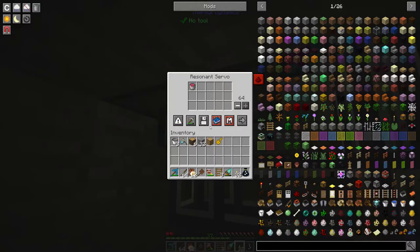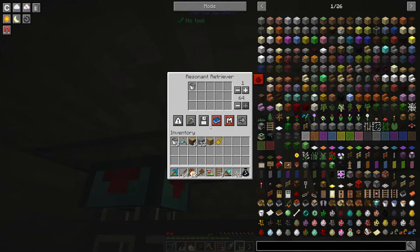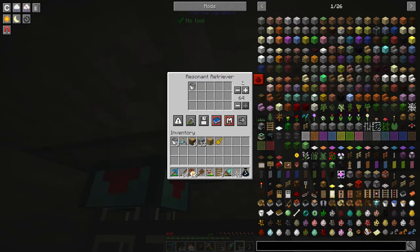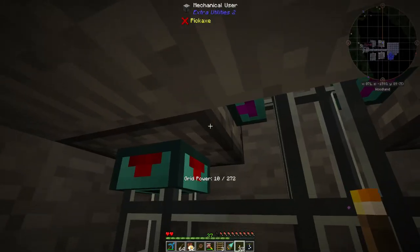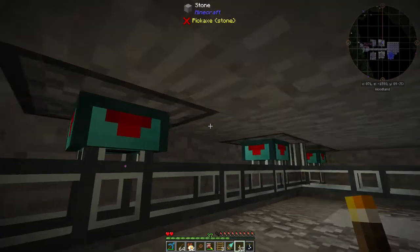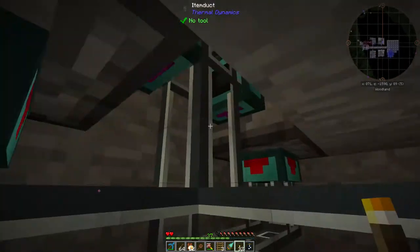I have the servals here that pull out the full bucket. I have a retriever here that you will actually need — you need both of them — but set for empty buckets, set for only one. If you don't set it for one, all the empty buckets sit here and of course then they don't work because they're non-stacking with the fluids.